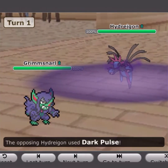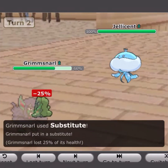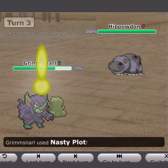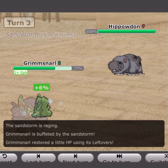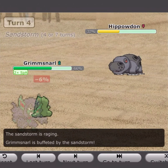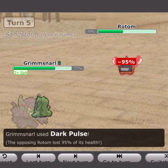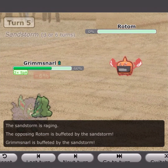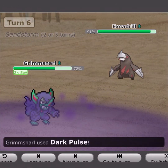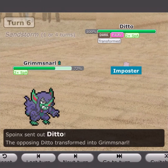I lead with Corsola; he leads with Hydreigon. I switch into Grimsnarl just to take the Dark Pulse; he switches into Jellicent, so I go for the Sub. He brings back the balloon mon as I go for Nasty Plot. I decide to go for Dark Pulse — I do 63% and get the flinch. He switches into Rotom to take the Dark Pulse, but it's at 95% and then dies to sand. He brings in Excadrill, breaks my sub, but Dark Pulse finishes it off.